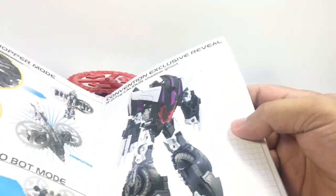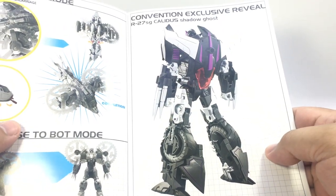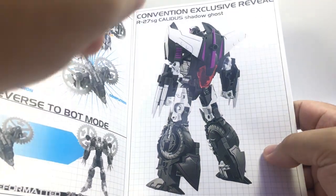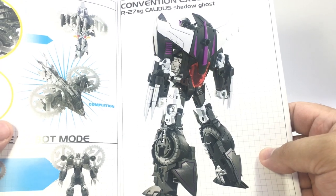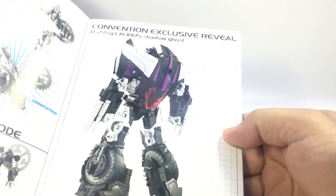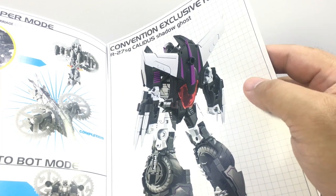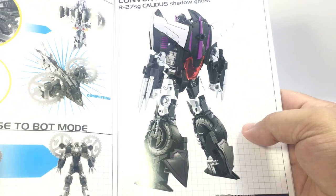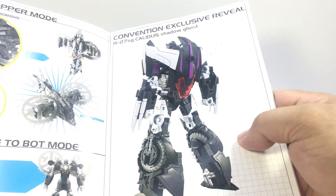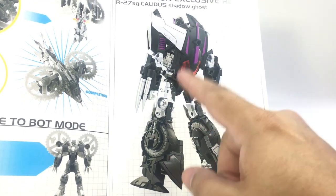But then you get this convention exclusive reveal. When I saw this I first thought it was just Calidus again, and from behind. But you'll notice that is the R27SG Calidus Shadow Ghost, not Calidus Asterix Mode. I think you might get a pretty good idea of what they're going for here. Will this be at TFCon DC? I'm not sure — I don't know what convention this is for. It may be for one of the overseas conventions like they've done in the past. But that's clearly a SG, aka Shattered Glass, Rodimus deco in the purple and black and gray. So I'm looking forward to seeing more of that one.